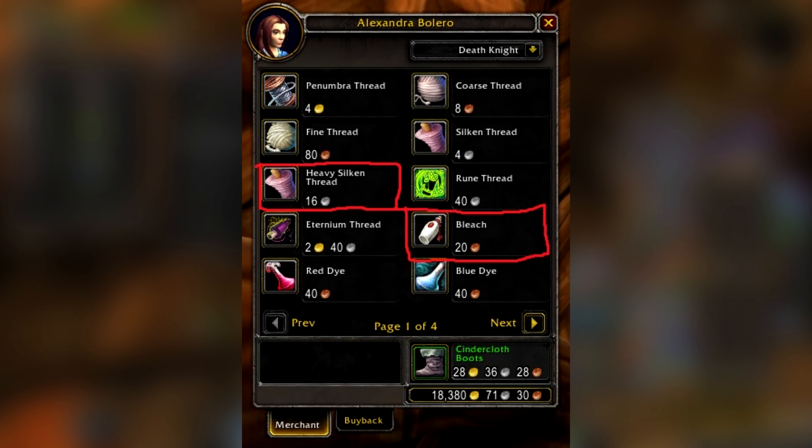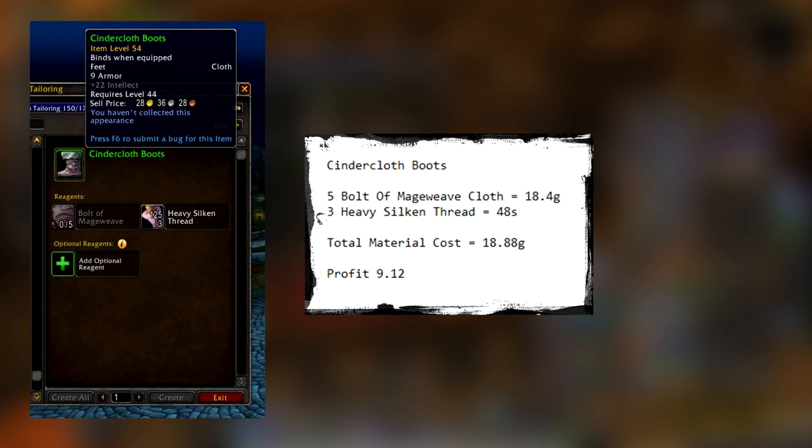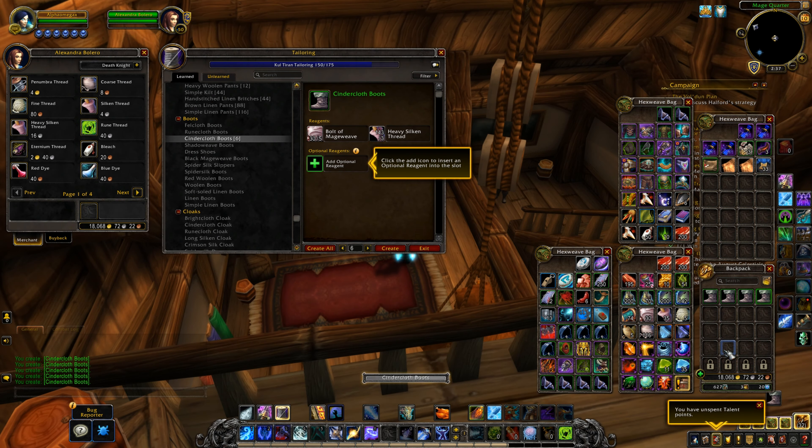The thread and bleach are sold by vendors, so no need to farm those — just farm the Mageweave Cloth, making it easy to craft and shuffle. Now Cinder Cloth Boots take 5 bolts of Mageweave Cloth at 18.4 gold and 3 Heavy Silken Thread at 48 silver, with a total material cost of 18.88 gold and a total profit of 9.12 gold — almost double the White Bandit Mask, but more cloth is used.